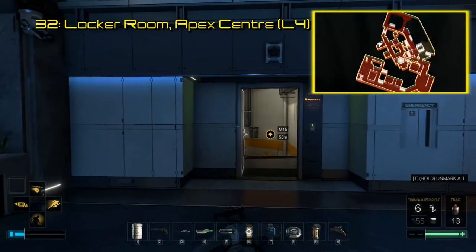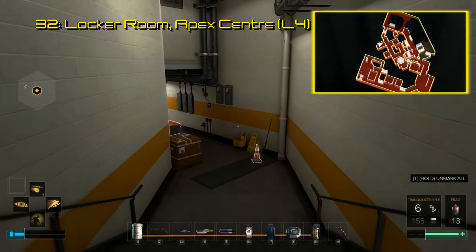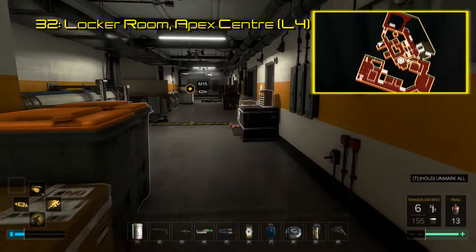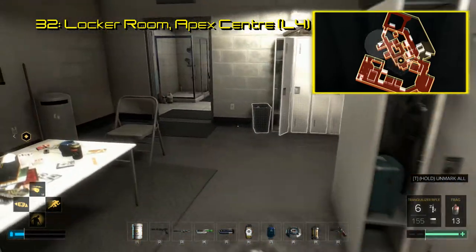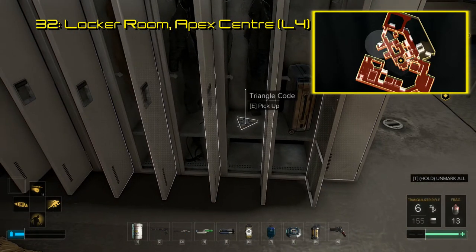The 32nd triangle code is found on floor 4. After you find the security card at the party, make your way towards the maintenance room which it unlocks. After you make it into this maintenance hallway, the first door on your right will lead you into a locker room, one of which contains the triangle code. Scanning this triangle code reveals a video of developers talking about the narrative challenges in this final part of the game and where the player choices come to fruition.